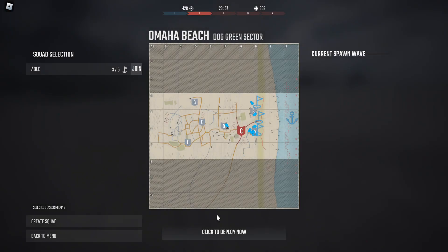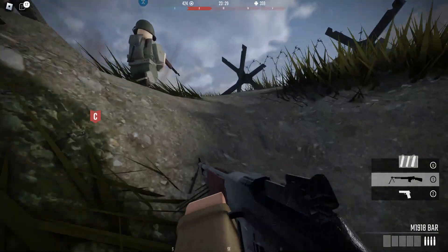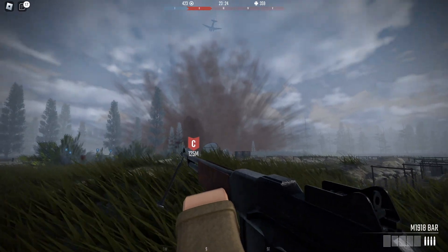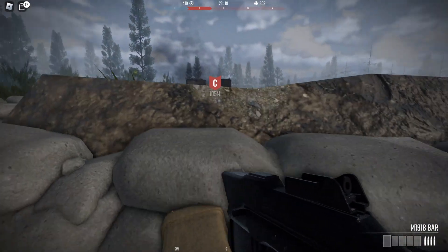Uh oh — I have to quickly deploy. Deploy quickly. No. Deploy quick. This squad has no available rally points. Uh oh. Quickly — join, deploy. Okay, go go go go. Oh my gosh, look at that explosion — that is beautiful, and horrifying at the same time.